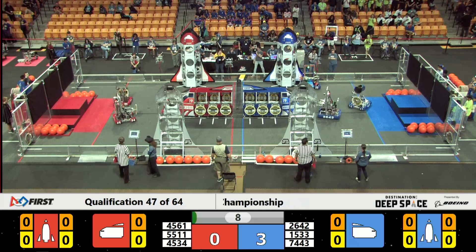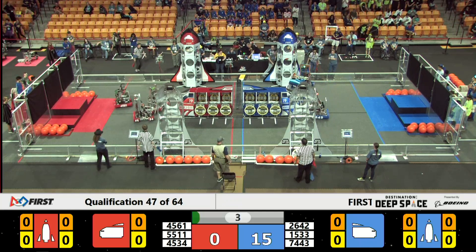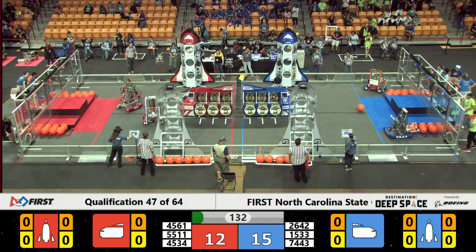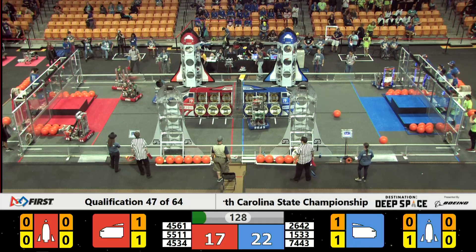All of Blue Alliance out of their half zone with Red Alliance joining the 55-11. Placing that half panel on the cargo ship early in the match with 26-42, doing the same — with Blue Alliance having an advantage at the end of the Sandstorm period.